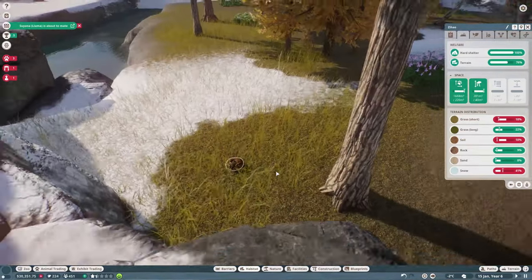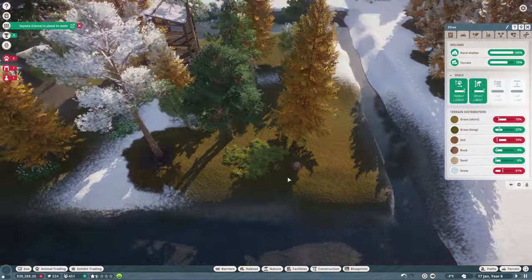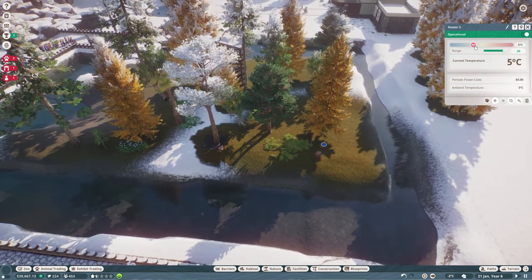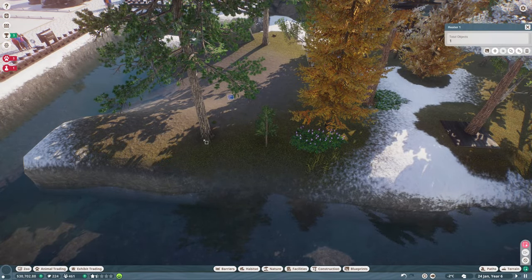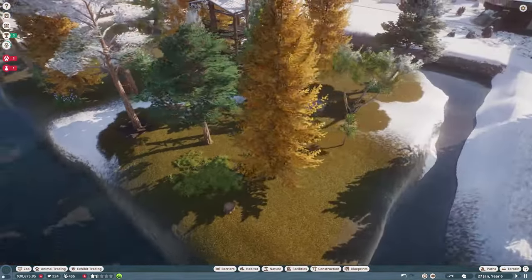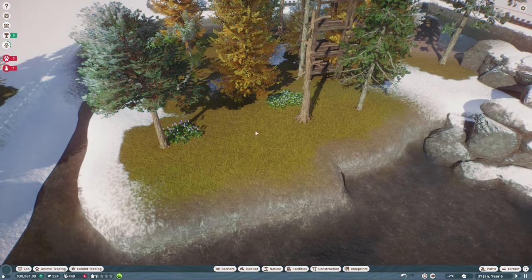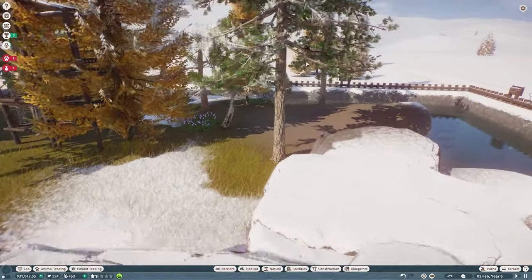They're happy but don't have enough warmth — we obviously need a little bit more heat in this place. Our heaters are around here somewhere. If I turn the heat up to 10, that might kick out the snow a little bit more. I'll do the same to all three because I think at the edges if it's warmer it'll spread further — I'm just guessing here.